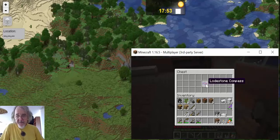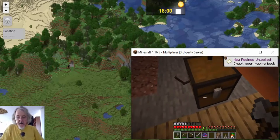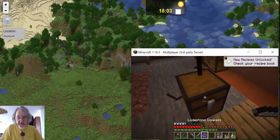Look what he's left us — he's left us a compass. He says it will take us to a secret build. Let's go. I like secrets.